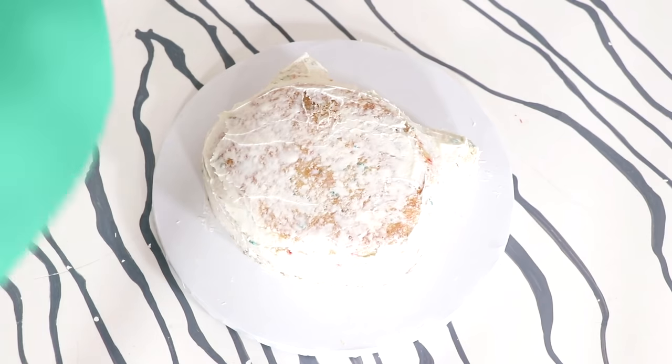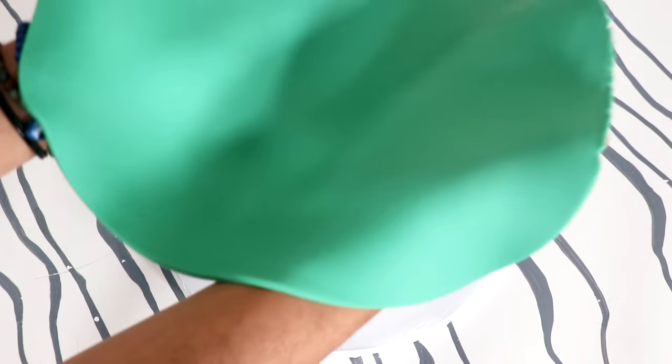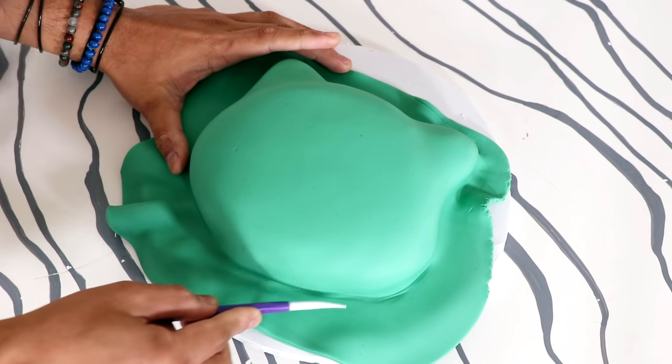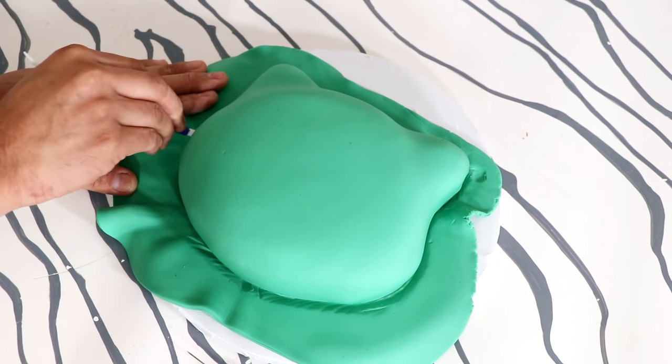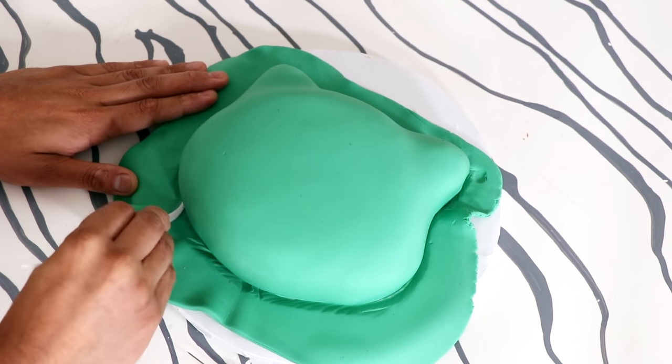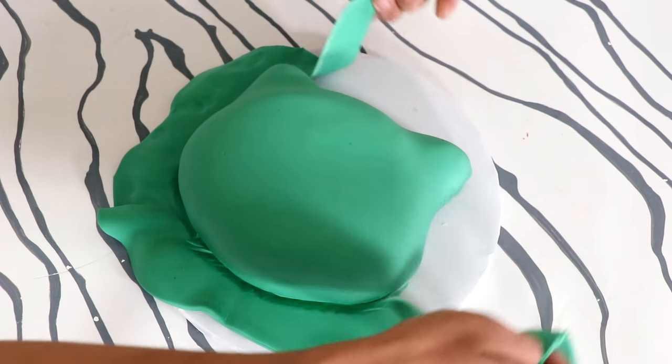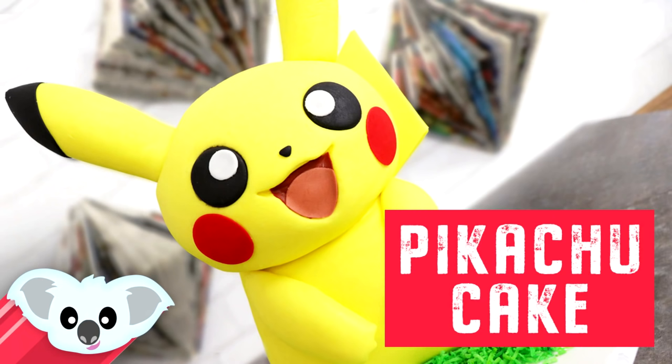Now let's get back to this cake. I added this green fondant — it's kind of a teal but with a lot more green in it. I just covered my entire cake, pushed the fondant down, and then pushed it under with some fondant tools so it kind of looks like a whole face and not just the bottom of a cake. I make a ton of Pokemon cakes on this channel.